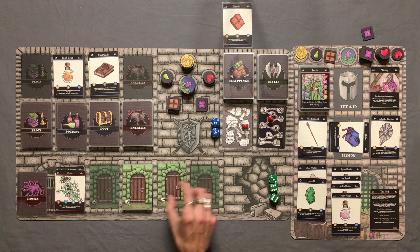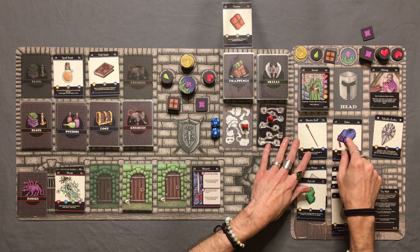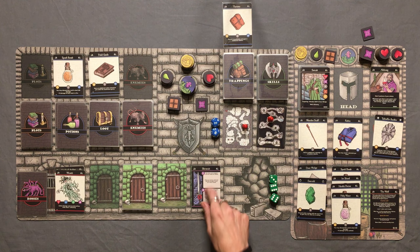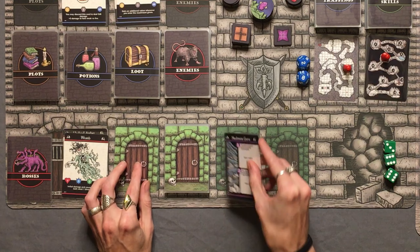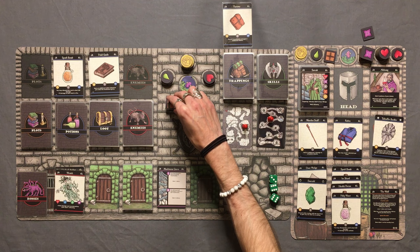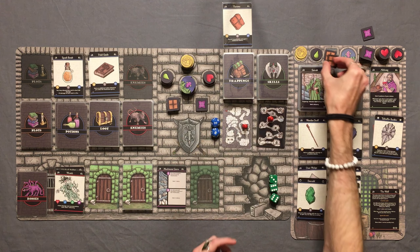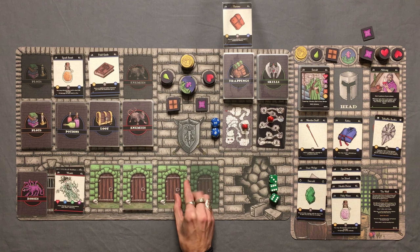Here we go into level two of the dungeon. First room is a skirmish — and since we're on a new level we get our robes back, so we can use that once per level. I'm going to skip the skirmish and go into the other door instead. A mushroom grove! "You find yourself standing in a grove of ripe mushrooms. Gain two rations." Let's go — I'm feeling like our good deed has already paid off; instant karma for feeding that wolf.